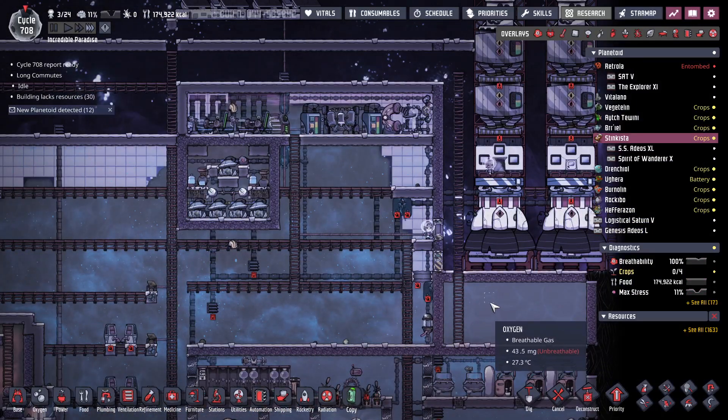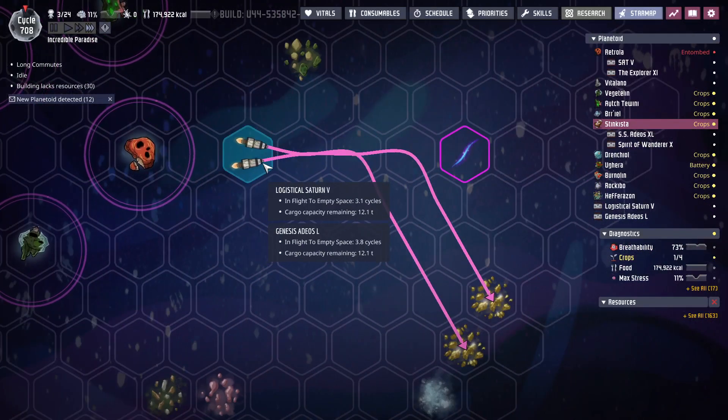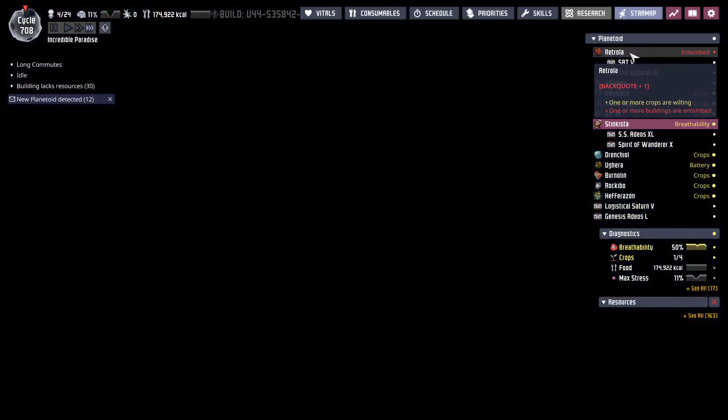Then I can bring some stuff back. Up in space, these guys — now that the whole area got cleaned up — they're off to go grab some more fullerene and gold.